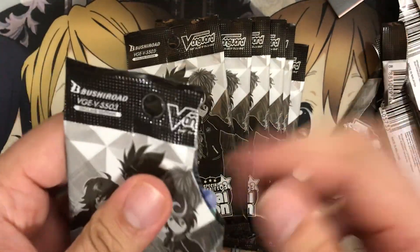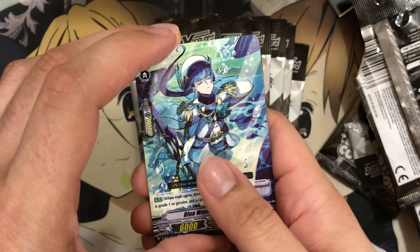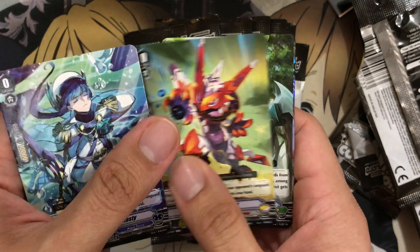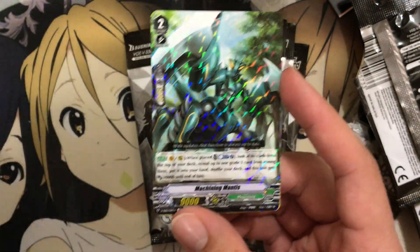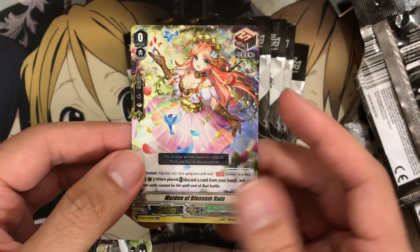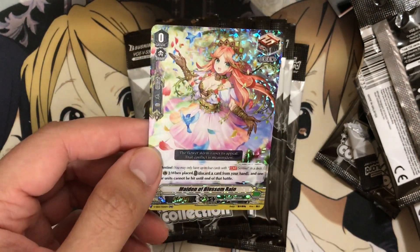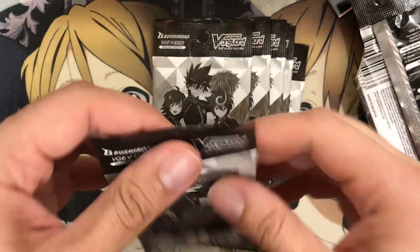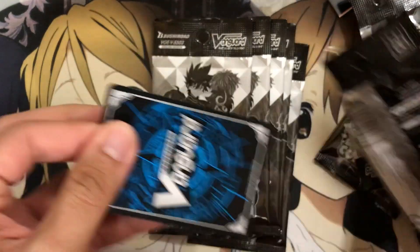We've pulled Kosti already. Here's another Link Joker one — Micro Hole Draco Kid. Machining Mantis — another good one for the reprints. It was an expensive triple rare, reaching around $14 at one point. And we've got Maiden of Blossom Rain, another one of the trial deck reprints. Just like the promos, having the same type of foiling — if you only had a few of those and you're looking for a matching foiling playset, that's definitely the one to go for.